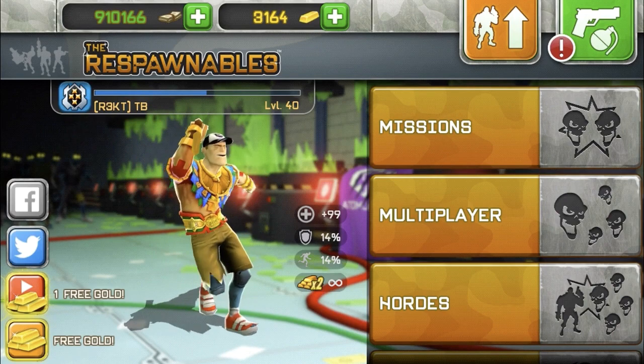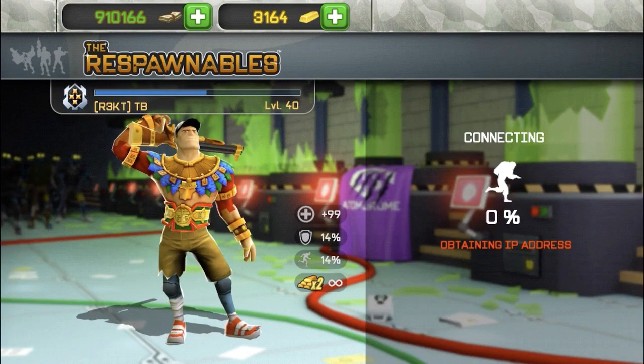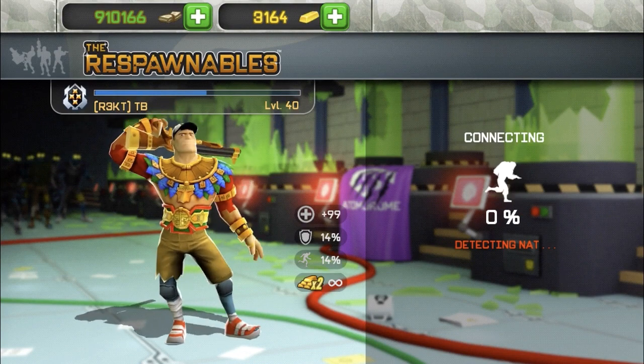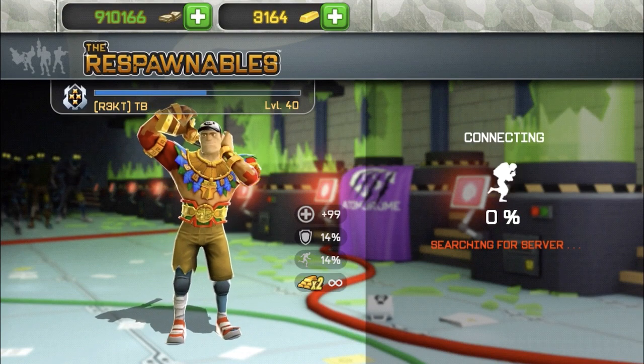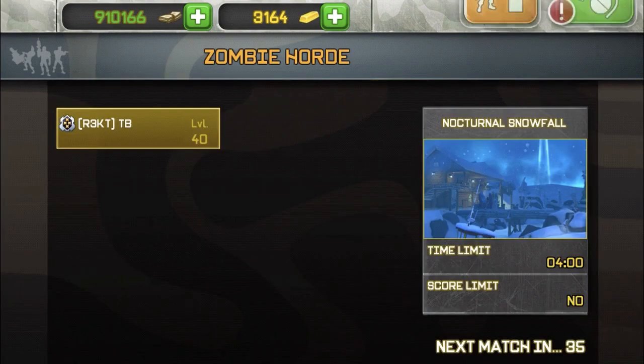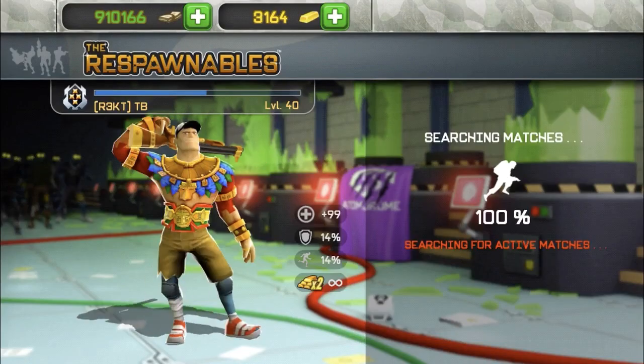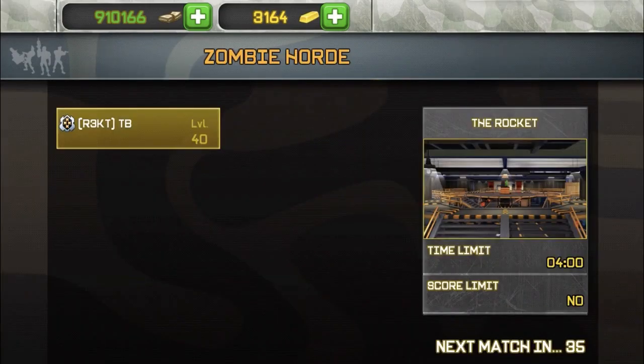Once it's loaded, it will show you the screen but it won't show the event. What you want to do is press hordes mode, go to hordes mode, and it's going to connect you to the server. Then you want to press hordes mode again and there it is — the glitch is basically done. You're in a solo lobby and I just leave matches until I get Sandtown, because for hordes mode Sandtown is the best.